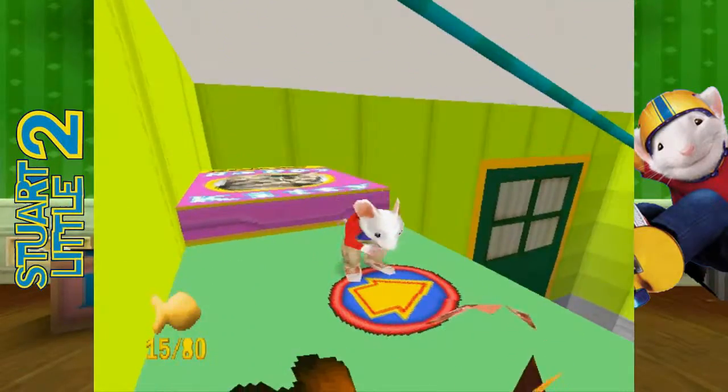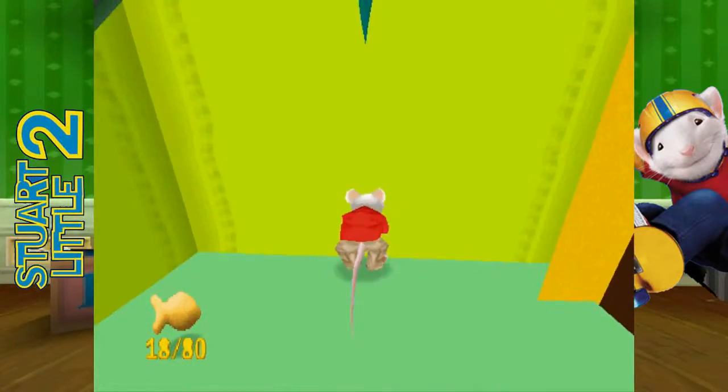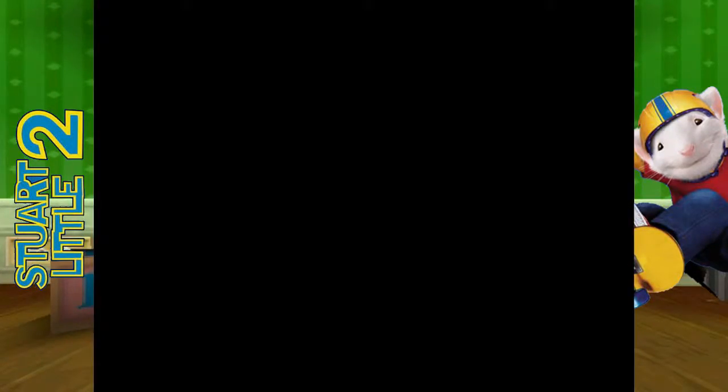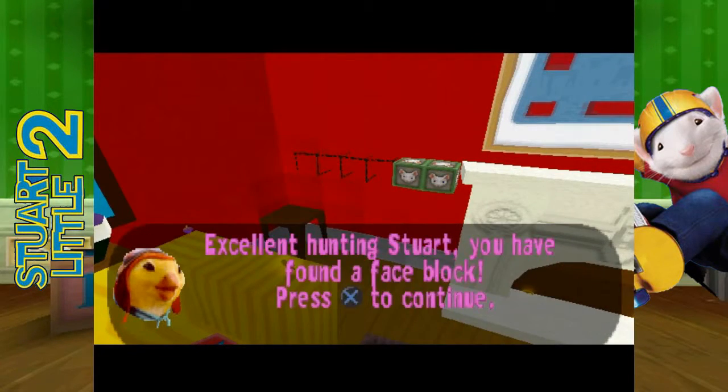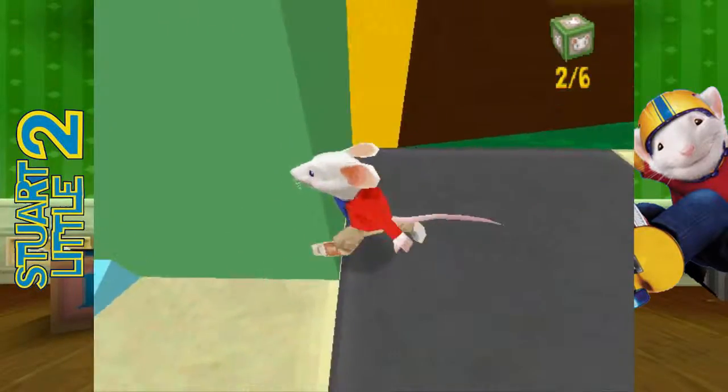Alright, this should be easy enough. We just grab onto the line there and we're good. Also, this cutscene will play every time you get a face block. 'You have found a face block.' I hate my job.